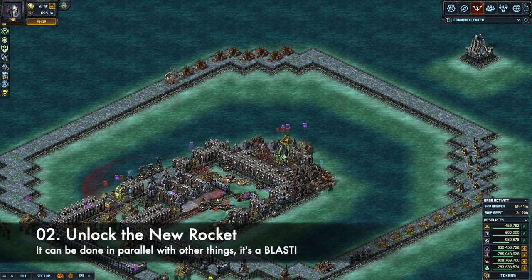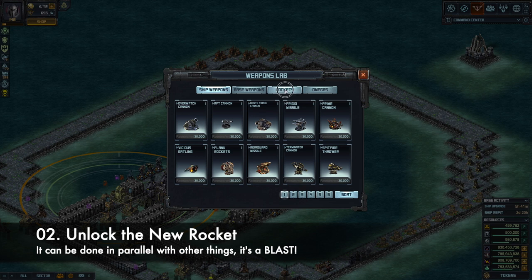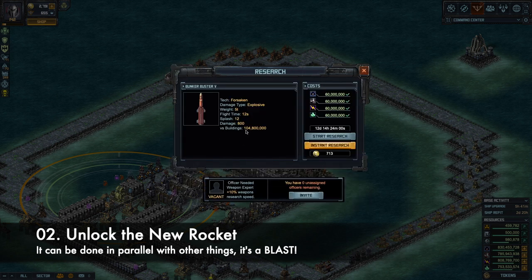Another new thing with this release: there is a new rocket. Before we even go to the outpost, check your weapons lab — there is a rocket tab. Here you can see the new Bunker Buster Level 5; it's a rocket that deals 104 million damage to a single building or a very tiny splash area. That 104 million is pretty much enough to kill a Level 4 portal and also enough to kill a Level 12 outpost.